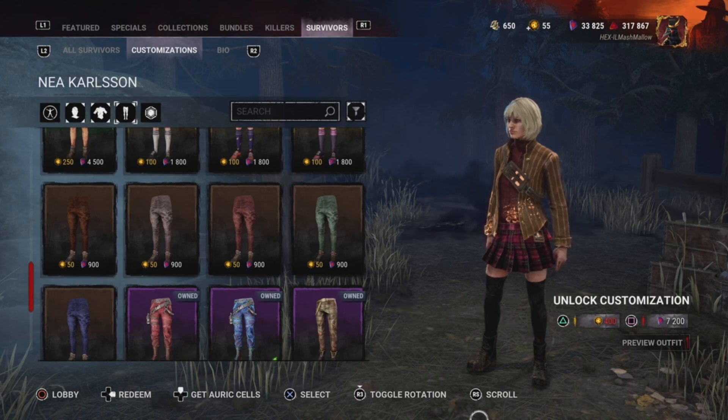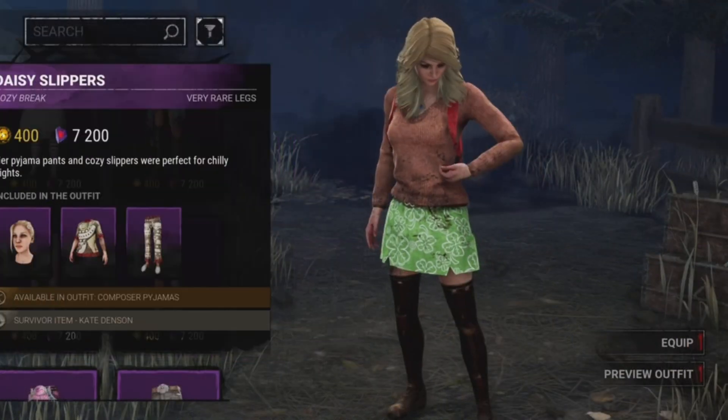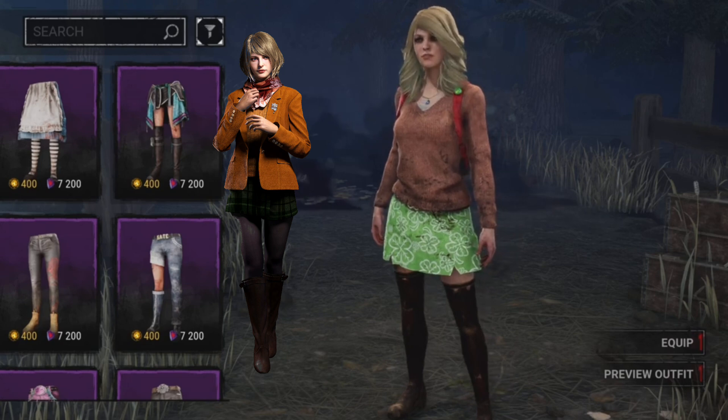Now I'm going to show you another survivor that looks like Ashley. Here's the Ashley look on Kate. I prefer Nia's, but this is what you could also do if you want to use Kate and try to look like Ashley.